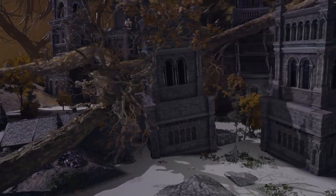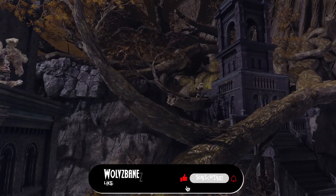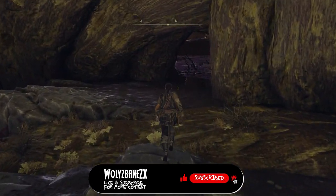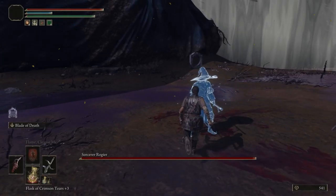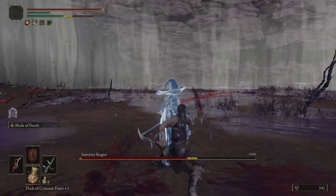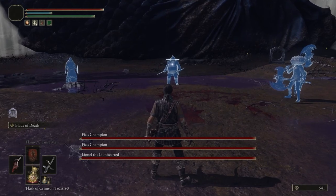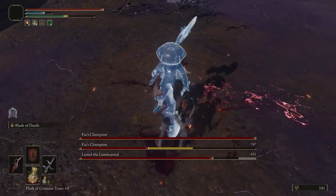Once you've arrived, head to the big arena on the upper northeast side of the city and travel up the giant roots to the ridge. Once you've made it to the ridge, you'll find Fia's arena beyond the gap in the cliffs. Make your way to the opposite side of the arena and get ready to battle five waves of NPC invaders. Take them down one by one, but be careful — in the last wave they'll hit you from all sides.